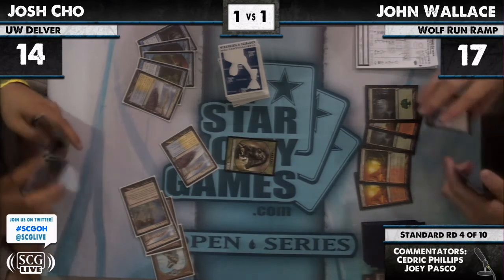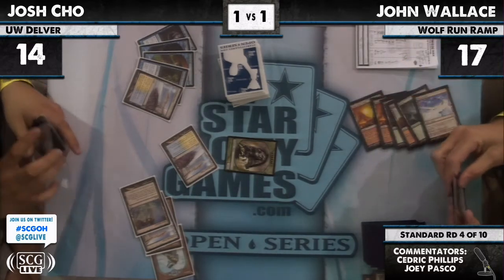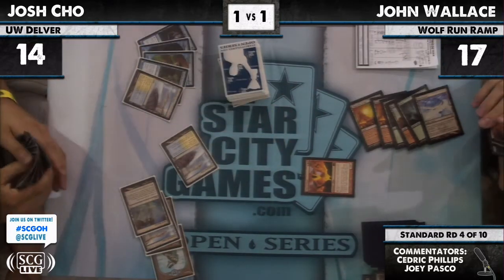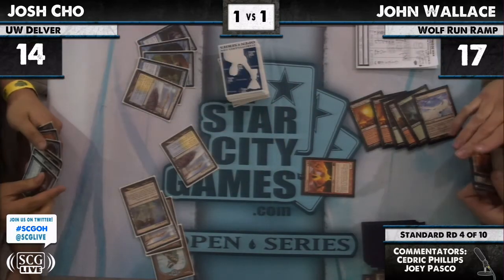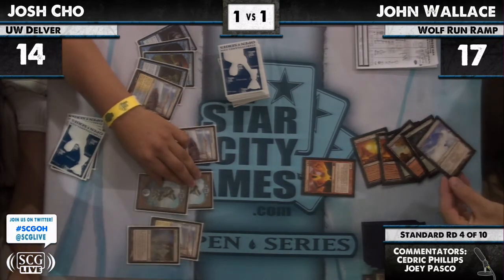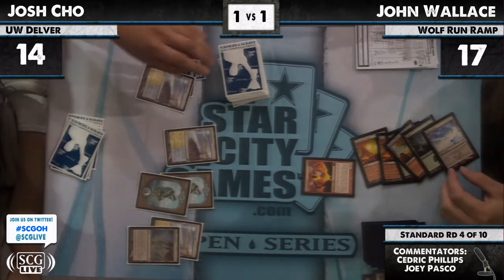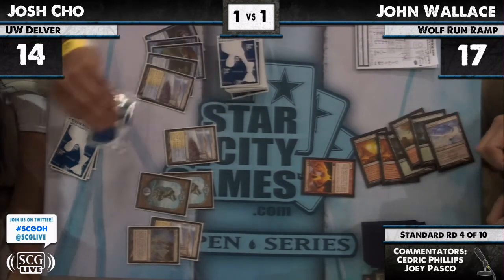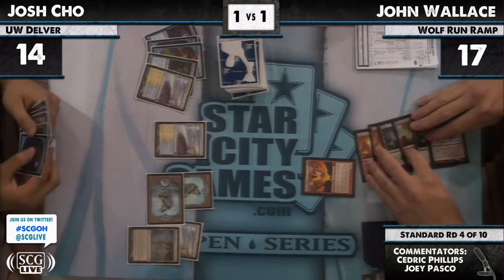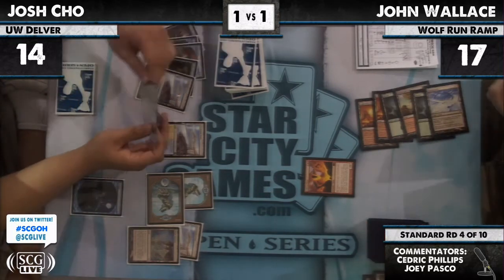Whatever Jon's going to do now, Josh is probably prepared for it. So the fact that he can't Mana Leak the Titan that Jon might cast — well, it doesn't matter, because he's probably got a Phantasmal Image. He's just drawn three cards essentially. Inferno Titan — kill the Beast. You Stone Rained me, and you have a 6/6 that otherwise did nothing. Now Inferno Titan was the better of the two Titans he could play, without a doubt.